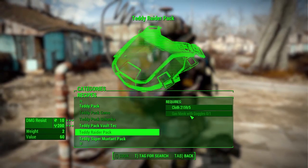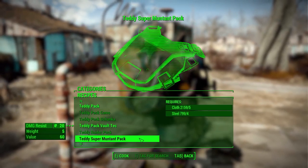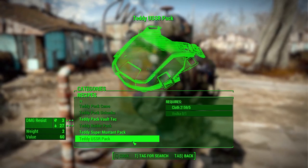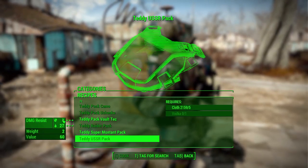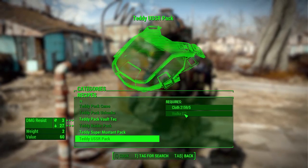The raider pack requires a gas mask with goggles on the teddy bear. We then have the super mutant one, which will add 20 to your physical damage resistance and requires some steel. Finally we have the teddy USSR pack, which adds to your physical defense and poison resist and requires some vodka. A teddy bear with vodka — isn't that just wonderful.